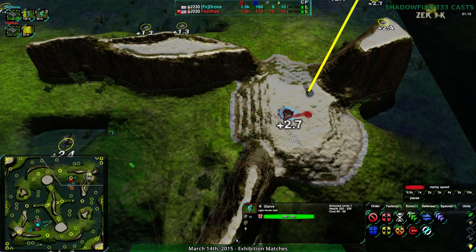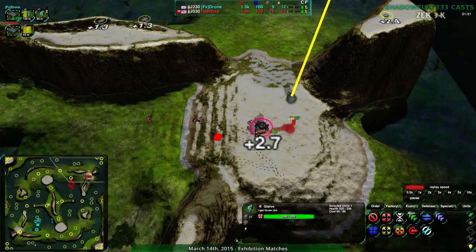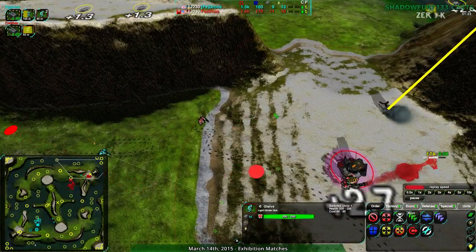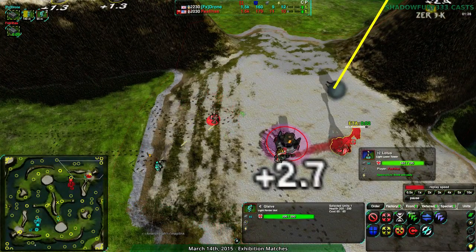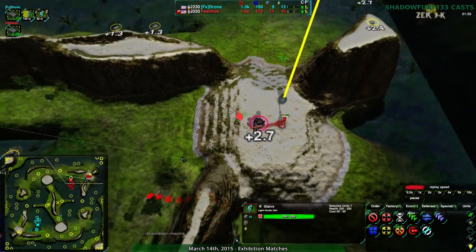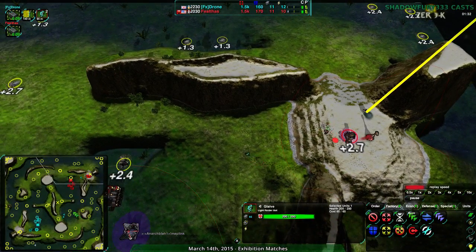Drone is going for the plus 2.7 - they're assuming it exists and they are right. But it is not going to pay off as well. They need to win this micro war with the Glaive and they need to do it fast. Actually, they're not even going to be able to do it fast enough. This is Feltos' territory. Drone is going to have to come with more firepower to be able to deal with that.